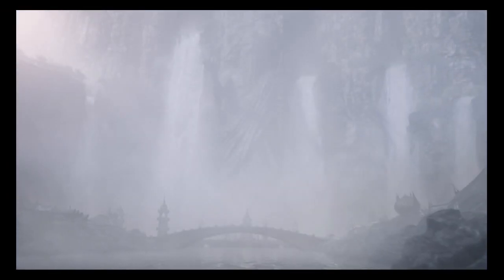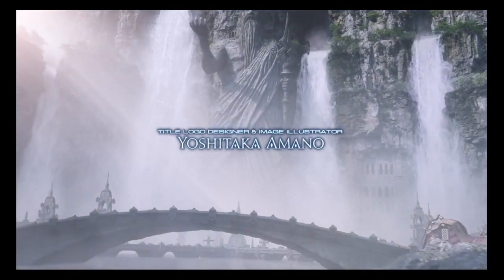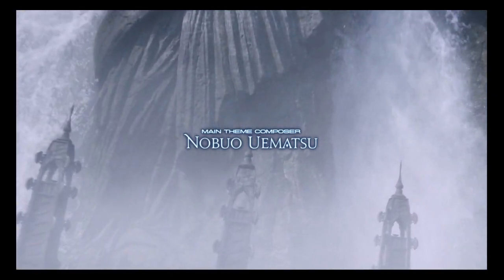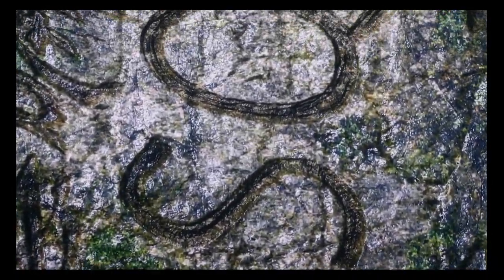We have fog clouds, ornate kind of Japanese-style bridges, waterfalls in the background. The big old statue of Rahlger, I believe, is where we are. We're kind of getting closer and closer to the waterfall, and we're going up the stone, where Square Enix was, I think, written into the rocks.